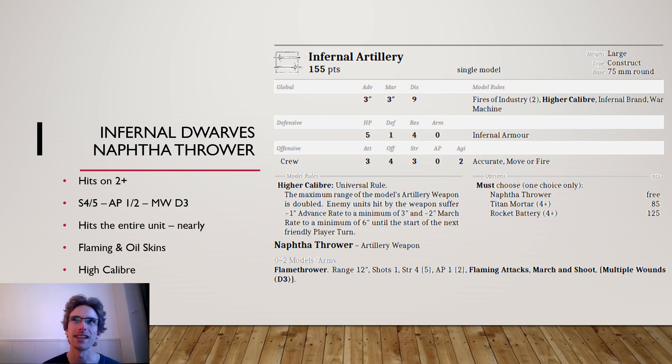A lot of armies nowadays do have quite big units from time to time, so I think it always pays off to play a Naphtha Thrower, especially with the flaming and oil skins interactions in the Infernal Dwarf book. It's just a really good war machine. In the meta it may not be what people are most concerned about, but it puts a big 'no button' on your opponent's big unit — over the course of a game this guy will definitely make his points back. That's it for today; please tell me what you think and if I missed something incredible. Hope to see you next time.